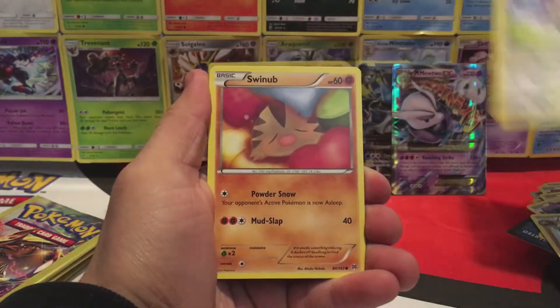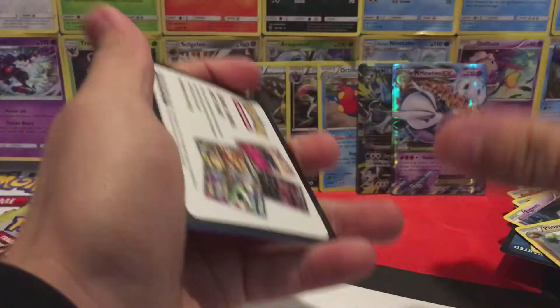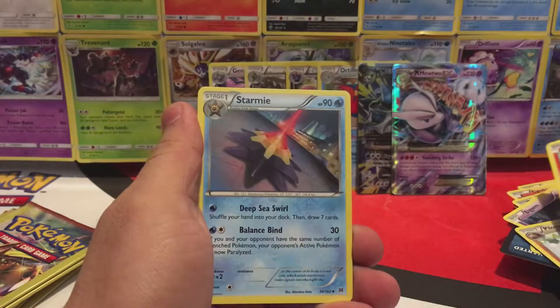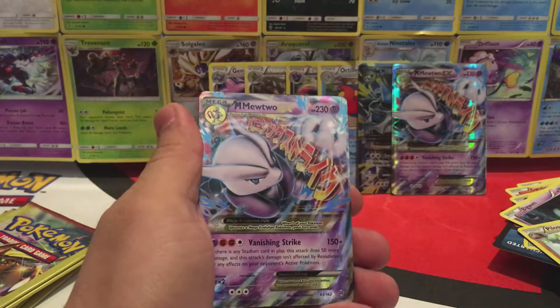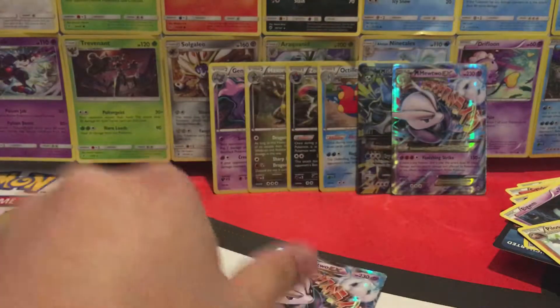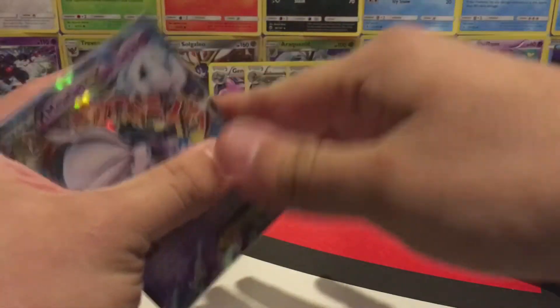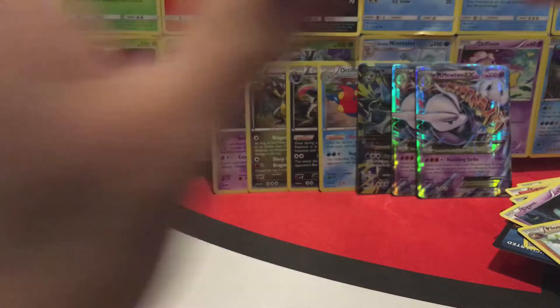Let me just refocus this. Okay, we have a Noibat, Swinub, and a Starmie. I think I've seen something again — let's try this. We have a Pinsir, Starmie, and another Mega Mewtwo EX! Wow, two in a row — what are the odds out of just $0.50 Dollar Tree packs? That's insane. Let me sleeve this up. Wow, put that next to the other one. Maybe we can get lucky again and pull another EX — let's find out.